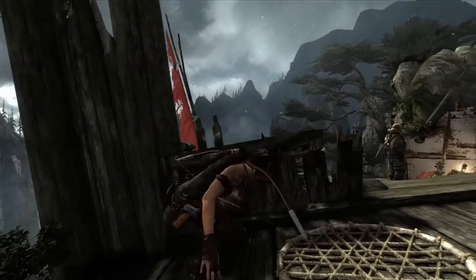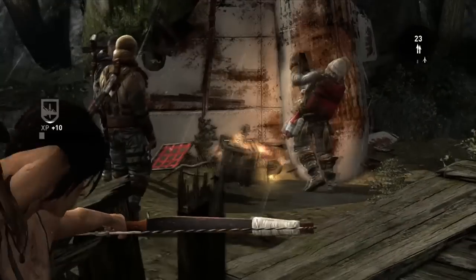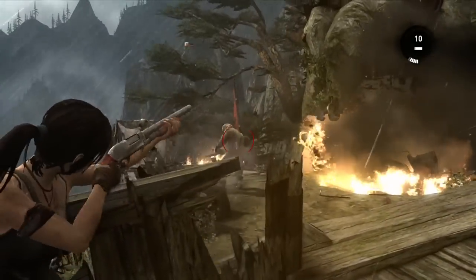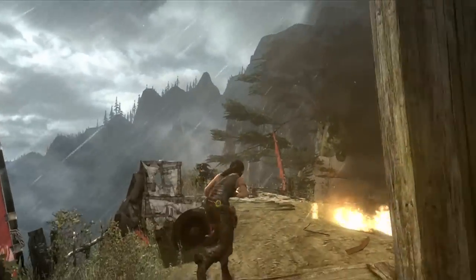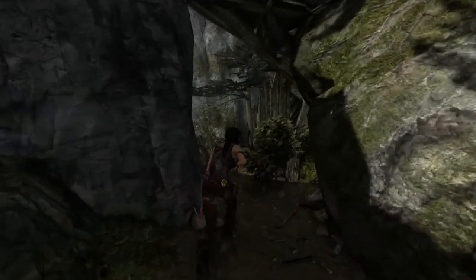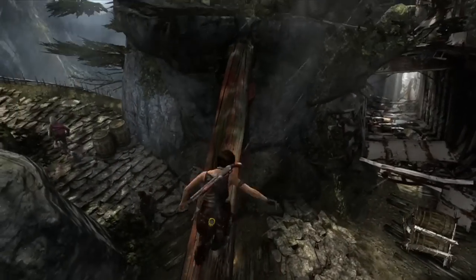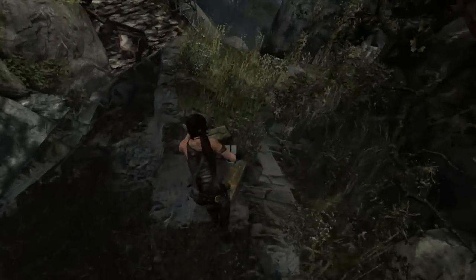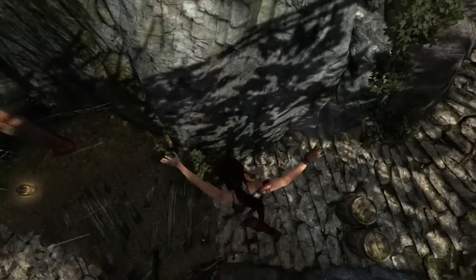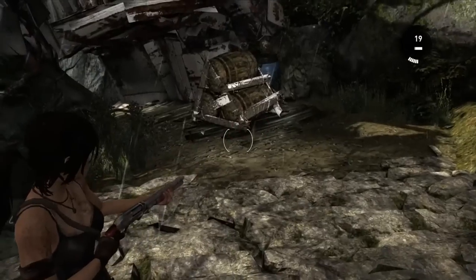Lara is able to wait until she has a clear vantage of the situation without being spotted by the enemies. She sees an opportunity in the fire and is able to open combat by really decimating the enemies with environmental opportunities, then finishing off any stragglers. This is just an example of a forked path — because Lara is observant and taking advantage of traversal, she can get the drop on enemies in ways you might not if you weren't utilizing traversal to progress.